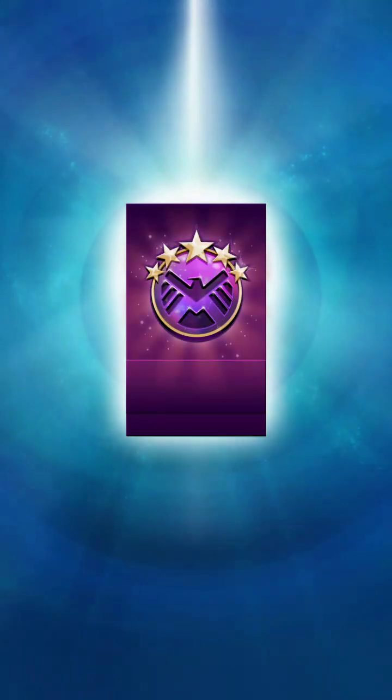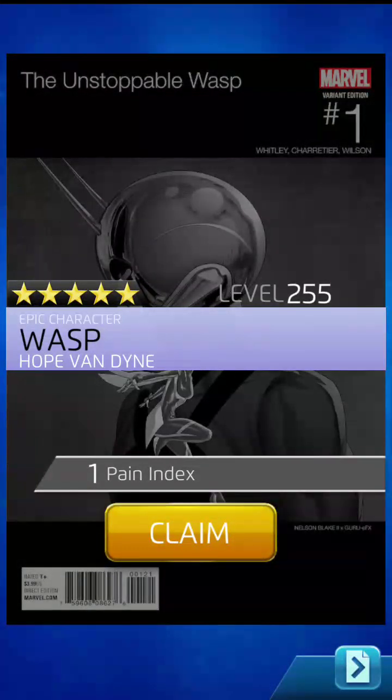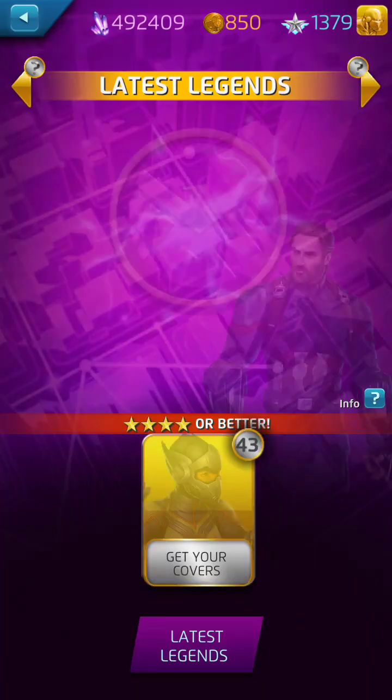It's guaranteed to be Okoye, the new Wasp, or Infinity War Captain America. I want all of these guys — you did it! Three, two, one — it's Wasp, and it's her black! That's perfect — I didn't have her black yet. So now she's going to go to five total covers: two in blue, two yellow, one black. Perfect, you guys did it — rounded her out well. I'm excited — we're going to champion a different character in a little bit.